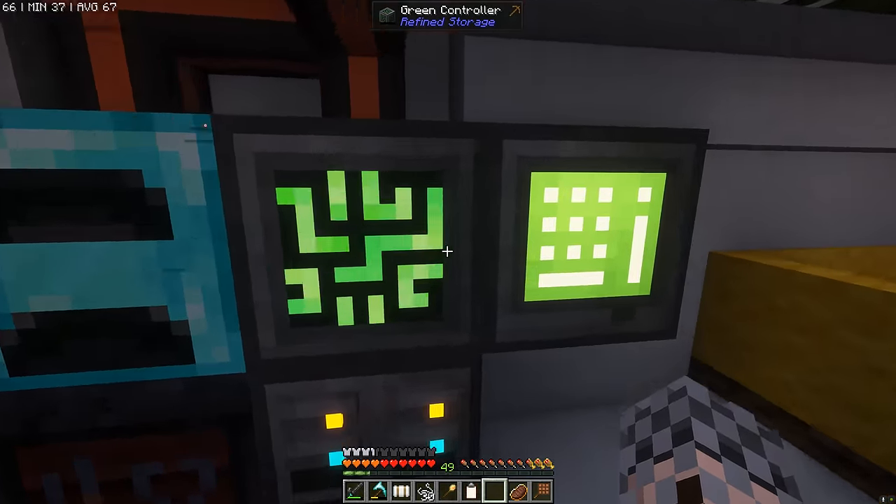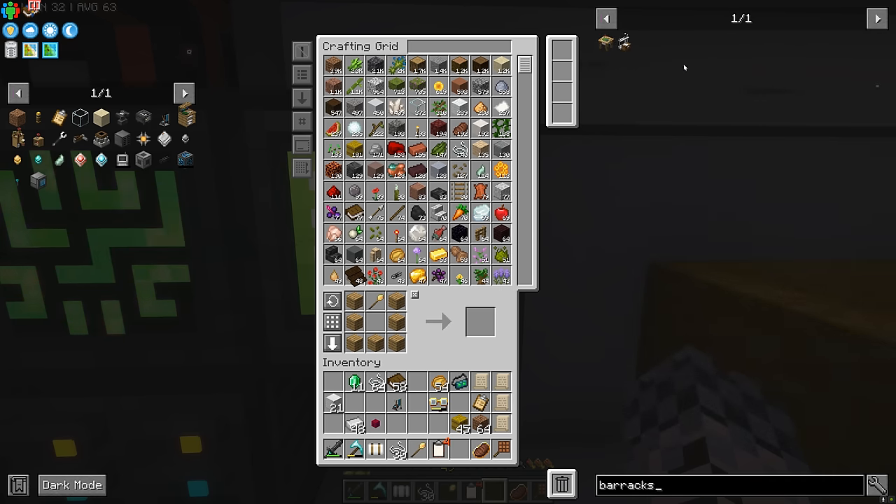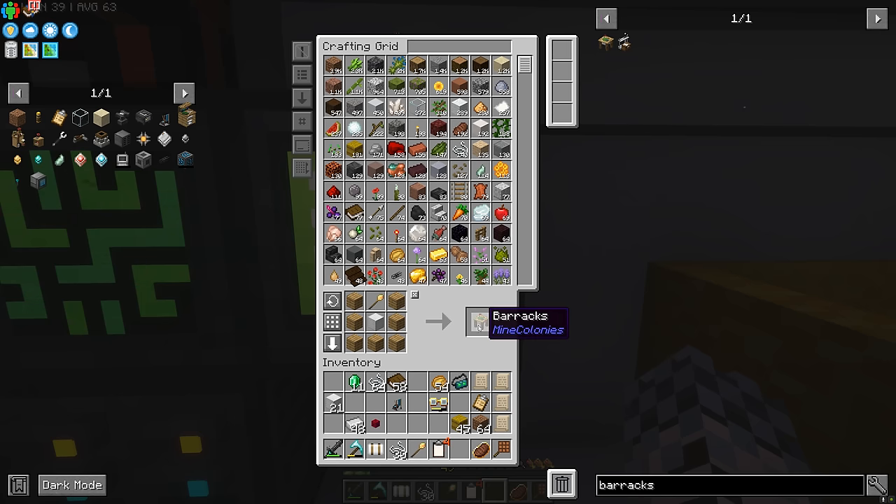So we have the dyer's hut, but we're of course going to need a barracks as well. This has got to be at level three for us to continue with our military district — it's a very simple build. Let's head on over to the Garden of Hubies and make our way to the new military district.